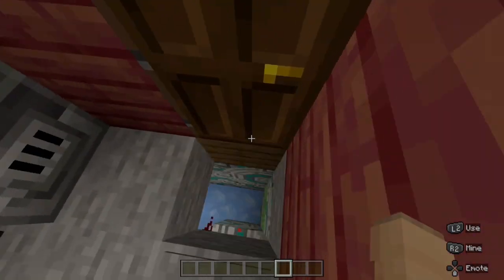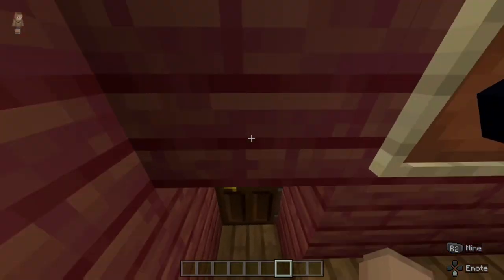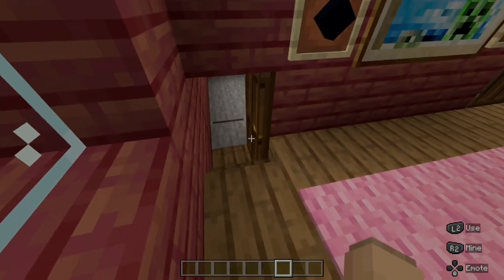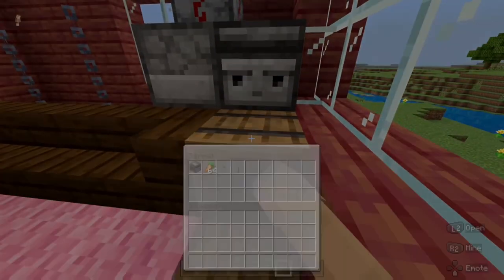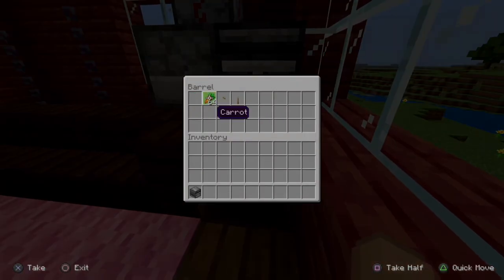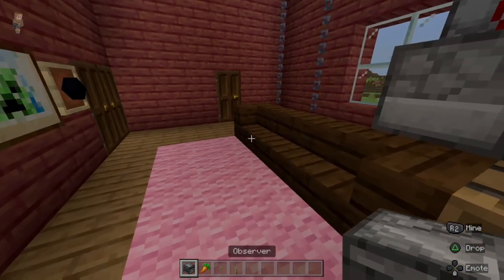If we go to walk in our door, we fall down, because as you can see here, we can't actually get to the door. So that's pretty interesting. But as we walk in, we see this barrel, and there's an observer, some carrots, an oak button, and a lever, which we will need the oak button and the lever later in the video.